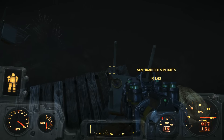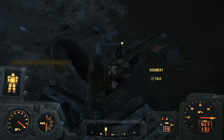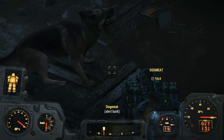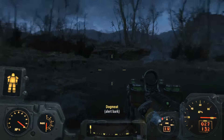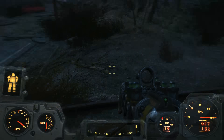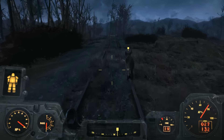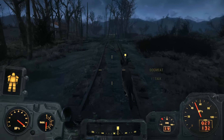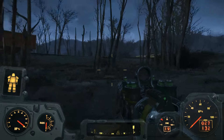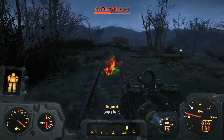Dogmeat finds another clue — San Francisco Sunlights cigars, Kellogg's preferred brand. Kellogg's still out there. Let's track him. We change direction and head down the train tracks. We do have 19 fusion cores after this one, and several thousand bottle caps thanks to our settlements. An enemy ahead appears to be resistant against plasma, so I switch over to the shotgun — I finally changed it from having a scope to just a normal sight, since using a scope on it was getting rather evil.